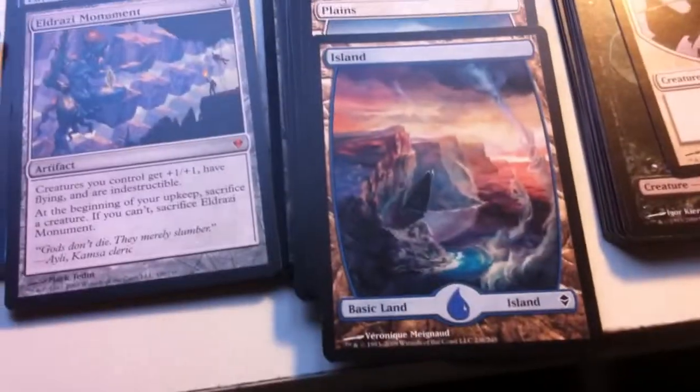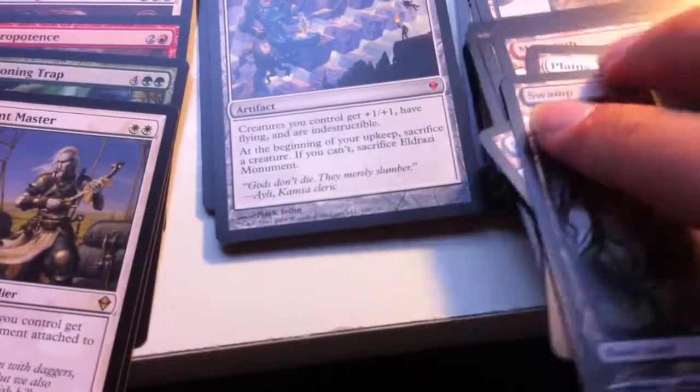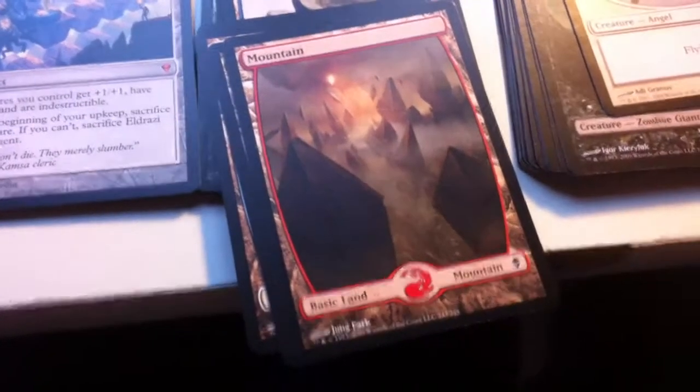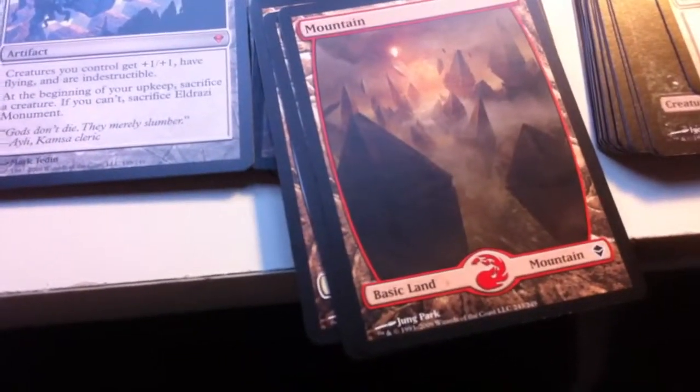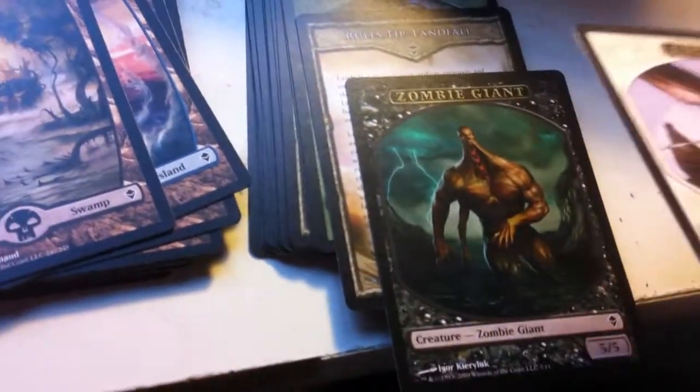Here's another icon of Zendikar — those beautiful full art lands. Swamp. Island. Plains. Another Island. Mountain. I really like that one — you can see the Hedrons floating in the air. And Forest — look at how primal and raw it looks. No wonder people like the atmosphere of this set, it's amazing. And on the far right you can see the token creatures that are inserted into packs of the newer sets: Angels, zombie giant, and the rules inserts. This one explains to you how Landfall works.